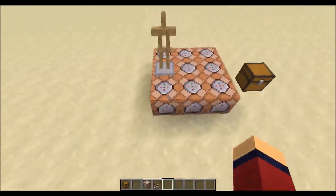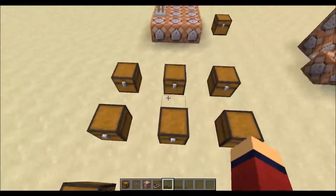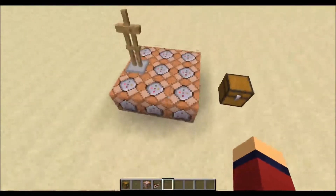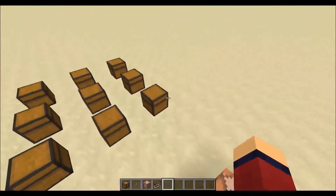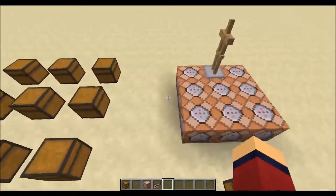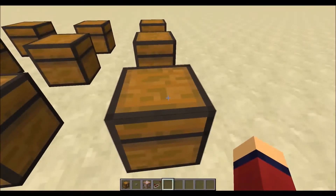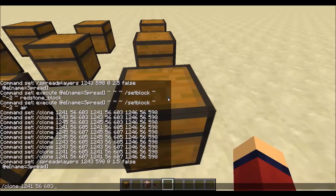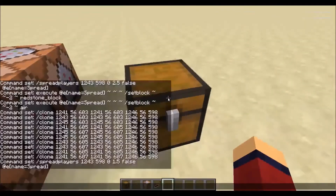So the way it works is each command block is specific to a different chest. The command I've used is slash clone. This way you can clone a block. This is the first coordinate of the block, and then you literally just copy the same coordinate because you're only copying one block. And then the final set of coordinates will be for the destination block.